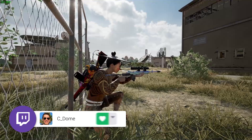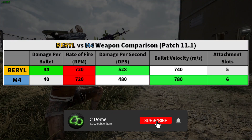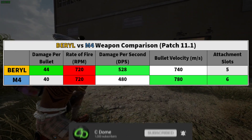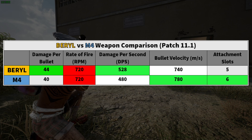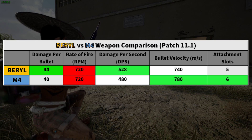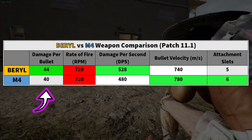For the assault rifles we'll take a look at a number of things: damage per bullet, each weapon's rate of fire, their subsequent damage per second, the weapon's bullet velocity, and how many attachment slots each weapon has. We'll also do some comparisons with the recoil patterns with different grips and attachments to see which is better in which scenario.